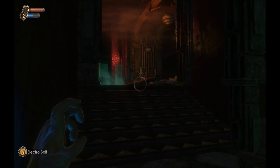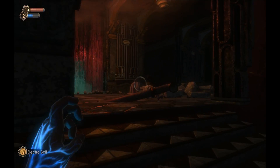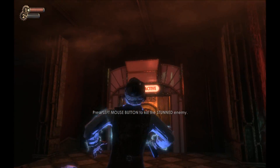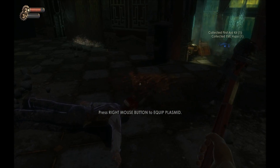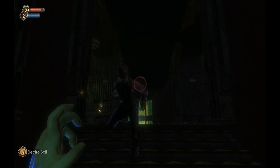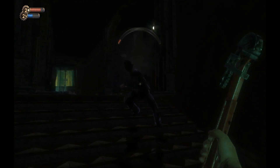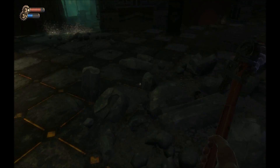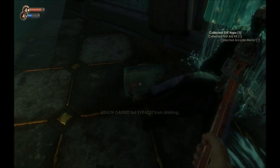This one-two punch Atlas is talking about is using the electro bolt and a wrench swing to deal more damage to a splicer. Call the combo on me! Let's try it on this one. That's all you got?! Luckily I managed to take him out too — did not take too much damage there, so that's a good thing. Let's scrounge the rest of this room and make sure we're not leaving anything behind.